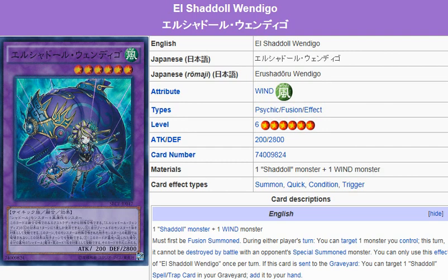Yu-Gi-Oh! 101 Card Review, here to review a card that was released in Secrets of Eternity, November 15th. What we're looking at here is El Shadal Wendigo.